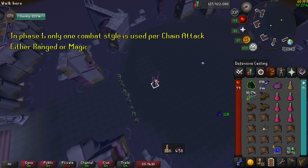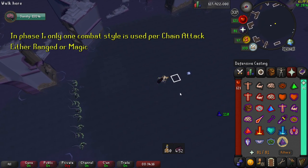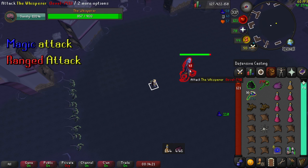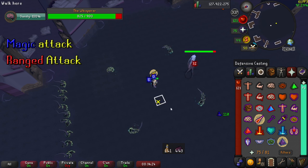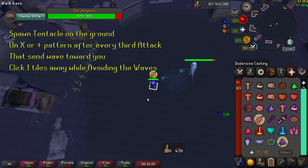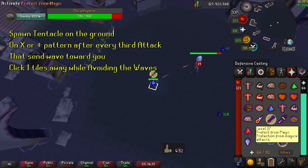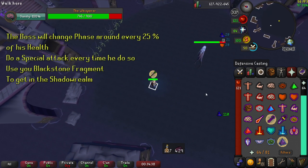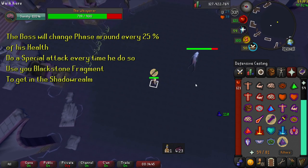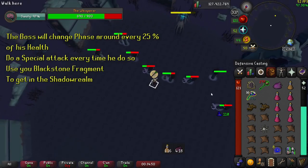The Whisperer's attack cycle will change every phase. In the first phase, you will only use one attack type per chain — either 3 magic or 3 ranged attacks. You just have to pray accordingly. The magic attacks are the blue projectiles and the ranged attacks are the red ones. Same as the Leviathan, these projectile hits are only registered when they touch you. He will also spawn an attack after firing his third missile in a plus or X pattern that sends waves to your position, which can be avoided by clicking one tile away. He will change phase around 25% of his life, and he will do a special attack every time he does so, not always in the same order. Every time he does a special attack, you need to use your Blackstone Fragment to go to the Shadow Realm.